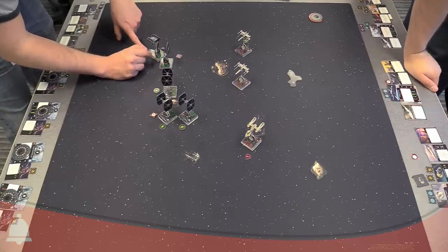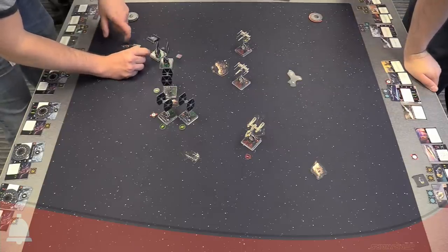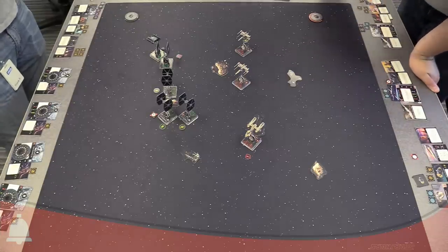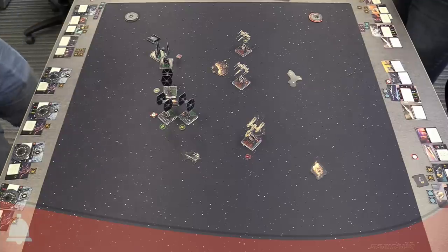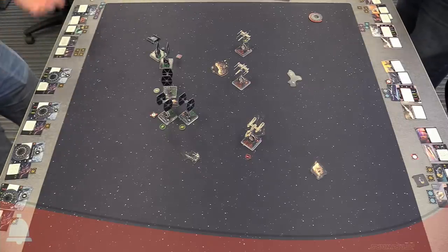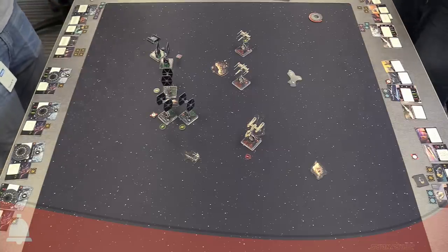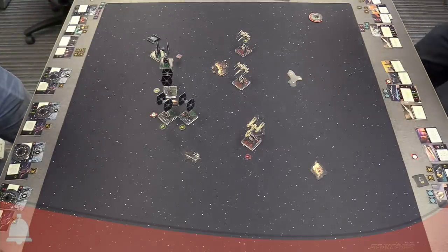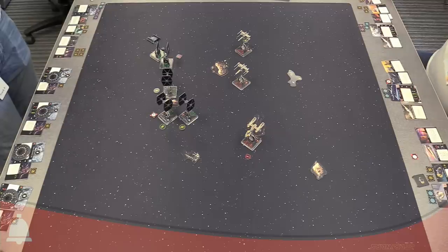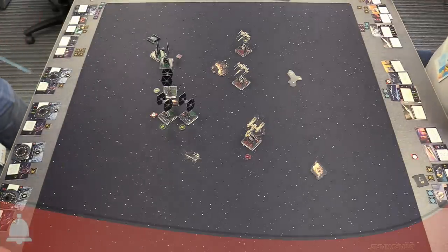It's actually a really good example of the new center-line template. Can I fire at Vader now? You could. He's the Dark Lord of the Sith, though. Engagement phase — this is the first real engagement phase for me where we're going to roll dice.